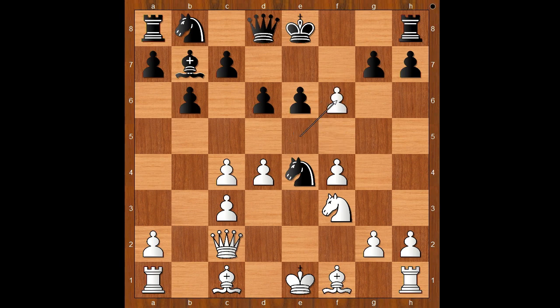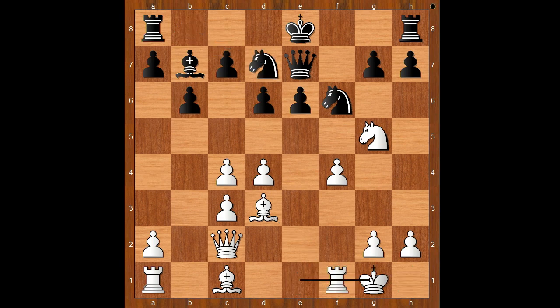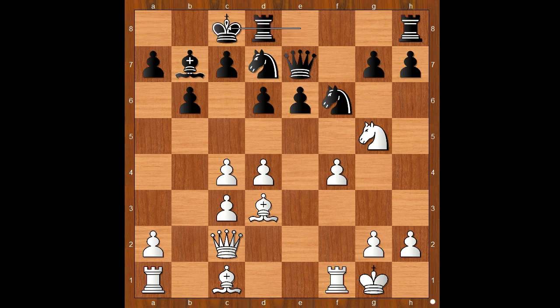Pawn takes en passant, knight takes on f6, knight to g5 attacking the pawn on e6. Defending bishop to d3, discouraging kingside castling. Knight from b to d7, castling — and Oren castled queenside. If castling kingside, then bishop takes on h7. Back to our game: Oren castled queenside, white to move.